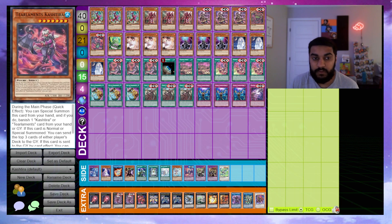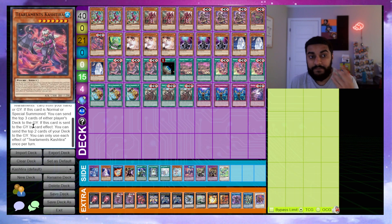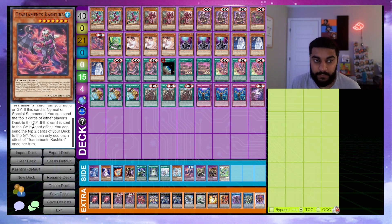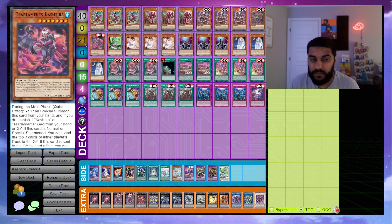We also play one Cheer Elements Cashira. During your main phase, special summon this card by banishing a Cashira Cheer Elements. If this is your normal summon, send the top three cards of either player's deck to the graveyard. When sent to the graveyard by card effect, send the top two cards of your deck. Cheer Elements is good because once you establish a Rise-Heart you can summon her and start milling and banishing cards.